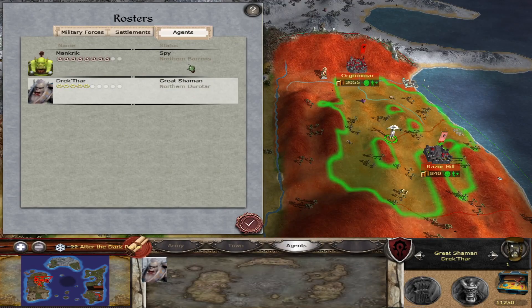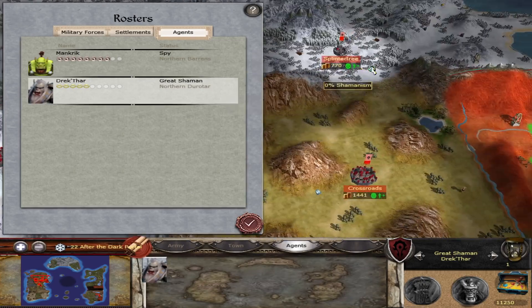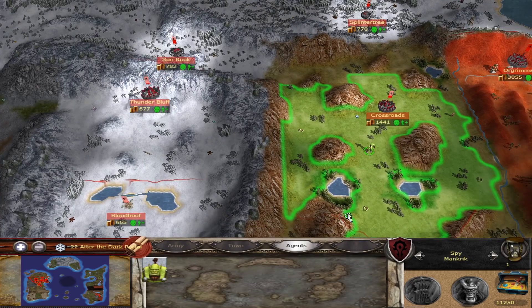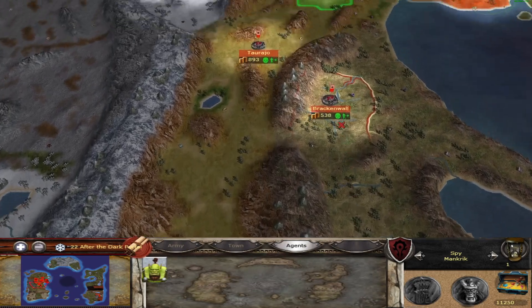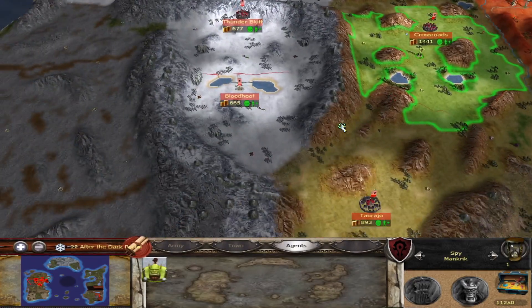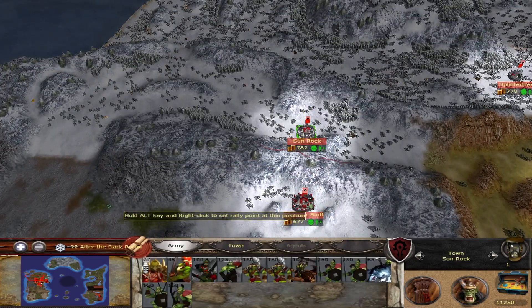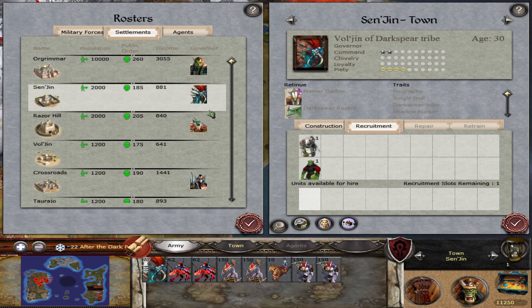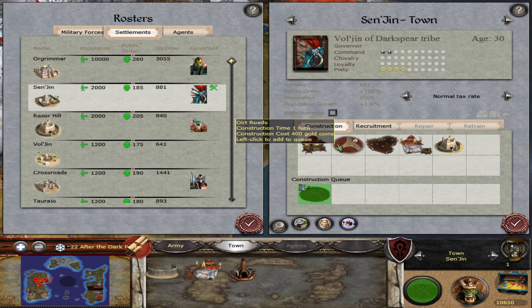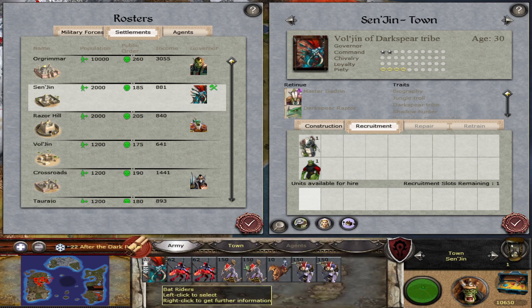We've got two agents and 100 Shamanism here, so let's try to convert somewhere else. We have a spy unit. We're in a fairly exposed location with a lot of potential enemies. Let's send the spy over to keep an eye on the Burning Legion. Let's get to building — training grounds first so I get the free garrison applied to the units.